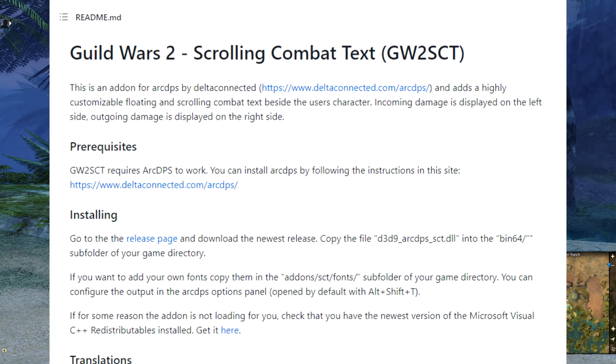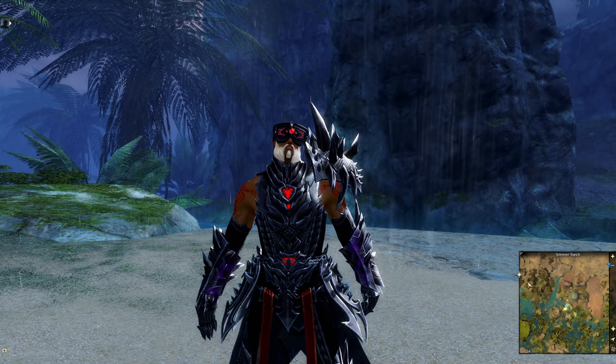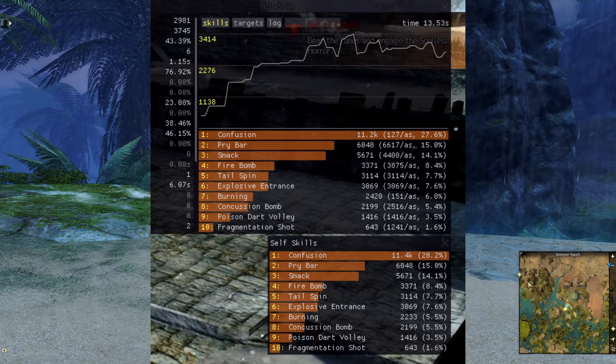What I'm talking about, of course, is the combat scrolling text mod by the developer, I think it's Art and Vuel. And this is kind of funny because this is a mod of a mod — this is a mod of Arc DPS.